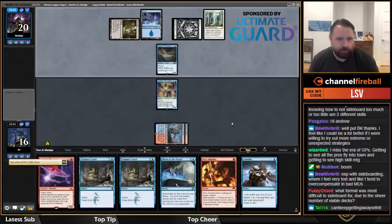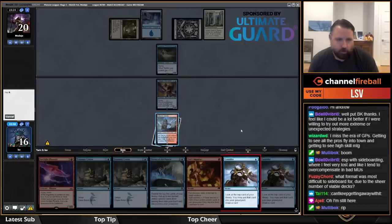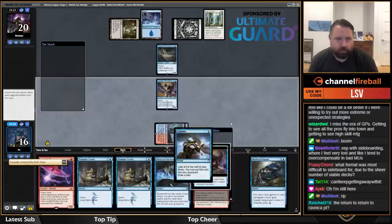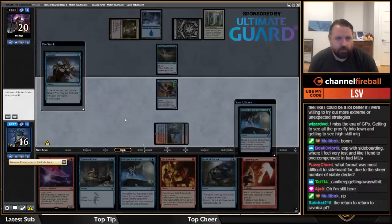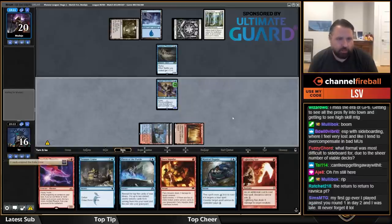Rest in Peace is apparently legal as it turns out. I don't think I'll put Mystical Dispute into my graveyard. Shred some Ledgers — discard a Treasure Cruise, put it in the graveyard. Kind of hoped to draw a land — that is a land, indeed.